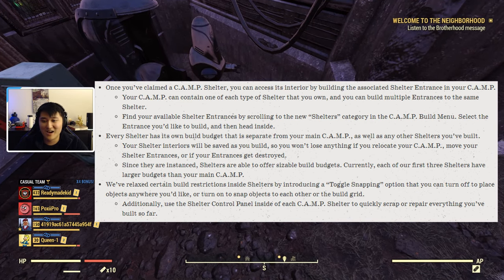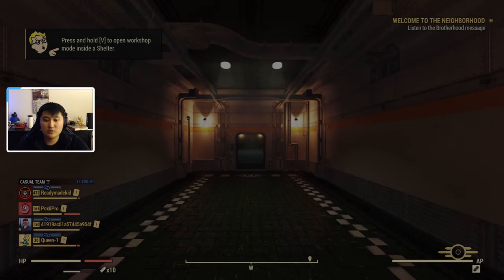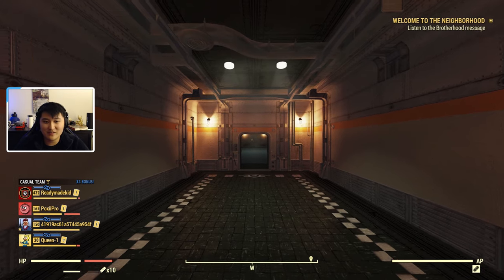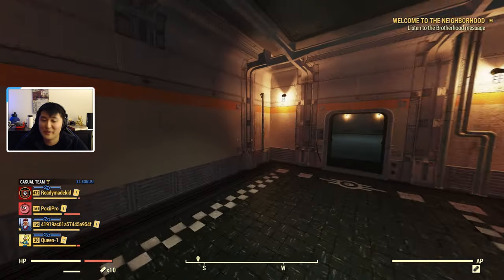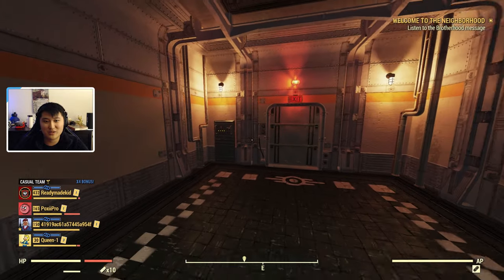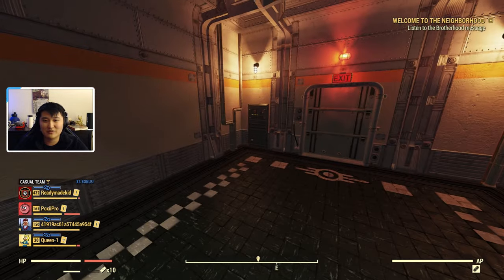If you don't have Pacifist Mode on, PvP interactions and death may occur inside shelters. Also, when you move your camp you usually have to rebuild everything unless you've blueprinted certain parts, but with shelters they're pretty much always going to be saved — wherever you move, your shelter will always be intact and you won't have to rebuild it.